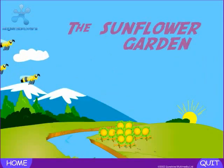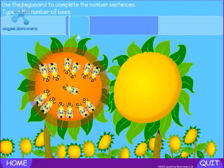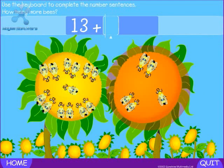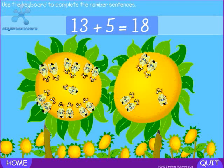First stop, the sunflower garden. Use the keyboard to complete the number sentences. Type in the number of bees. How many bees altogether? Eighteen. Thirteen plus five equals eighteen.